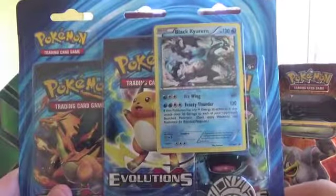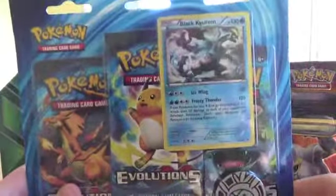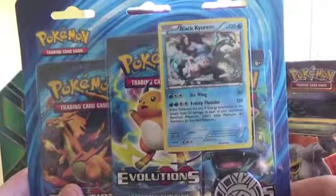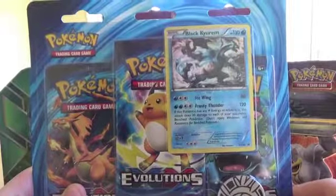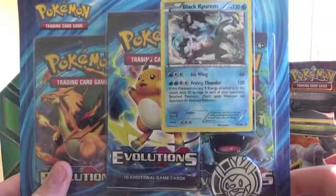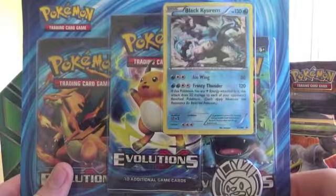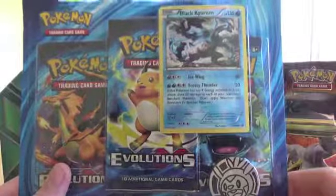Hello ladies and gentlemen, welcome back to 827 Productions with Drew. Today I have another Pokemon TCG opening. I will be opening the Black Curium Evolutions Blister Pack. I purchased this for $11.99, and I realized on the car ride home how great of a value these are.